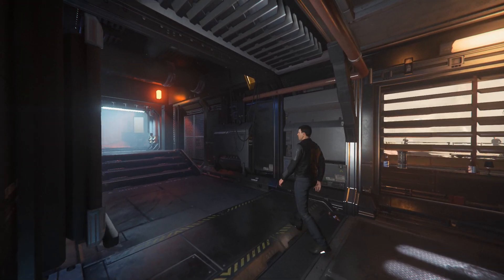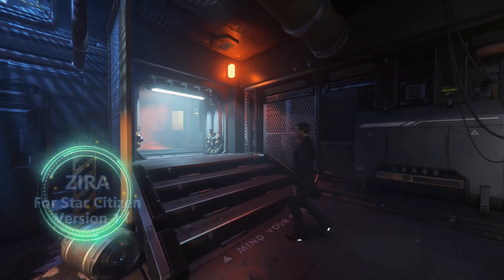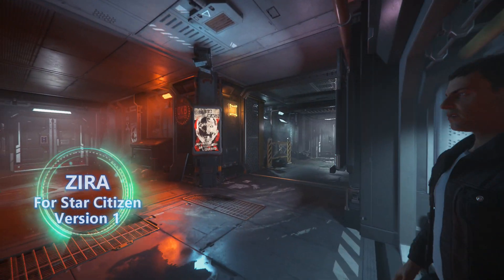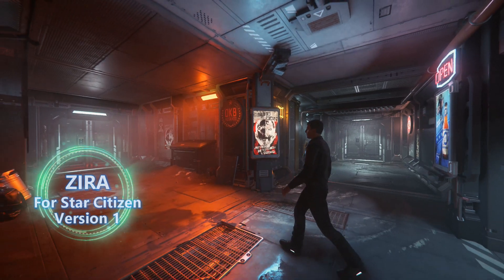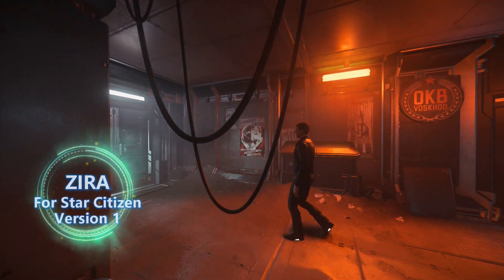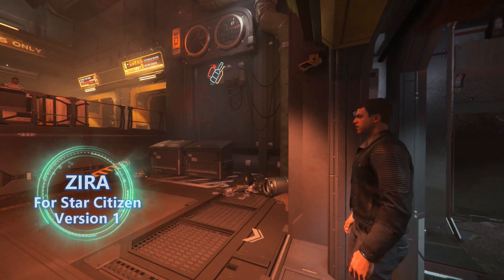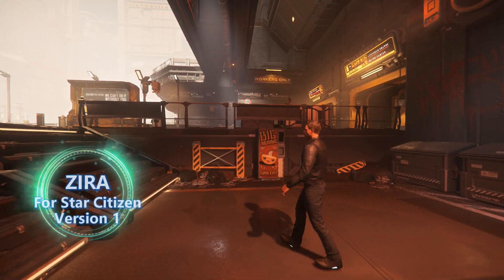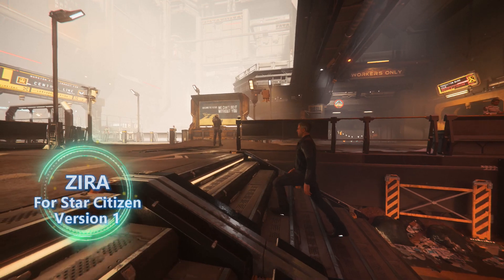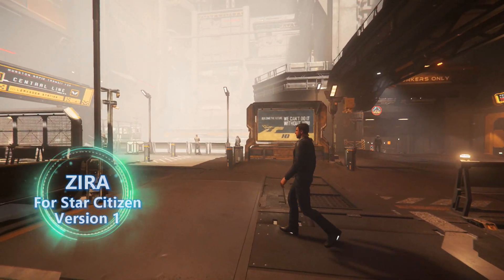Hello everybody. My name is White Collar. Today I'm excited to bring you the first version of my VoiceAttack profile for Star Citizen, codenamed Zira. If you are unfamiliar with VoiceAttack, it is essentially a program which allows you to speak voice commands into your microphone and then execute various actions in your game or even in other areas of your computer. What you are about to see is the first version of what I hope will eventually become one of the most comprehensive VoiceAttack profiles for Star Citizen. Version 1 contains over 70 functions that can be performed using over 400 different voice commands.